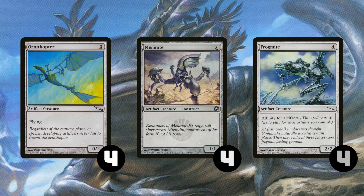We have 12 free or pseudo-free cards to help us get our affinity started: 4 Ornithopter, 4 Memnite, and 4 Frogmite. They're good at gumming up the board, they are decent attackers against control decks because it's hard for them to deal with all of them, and they're really good at carrying equipment.